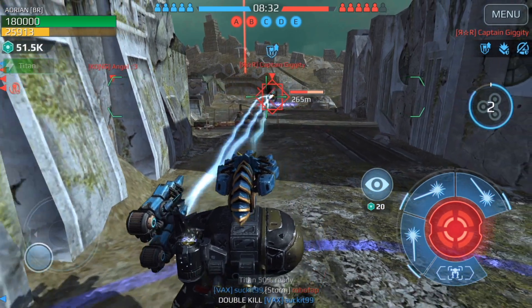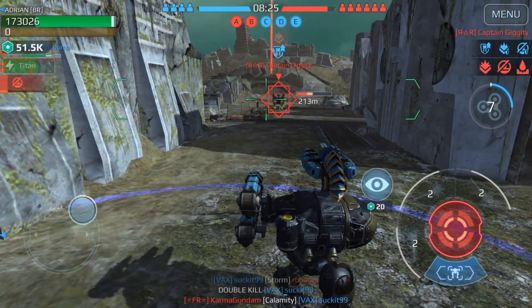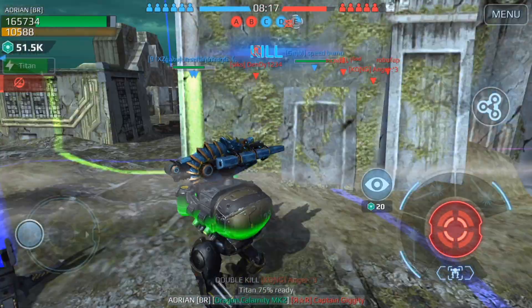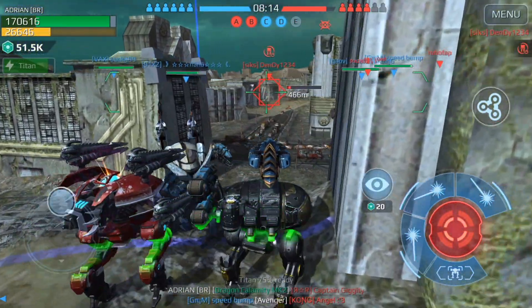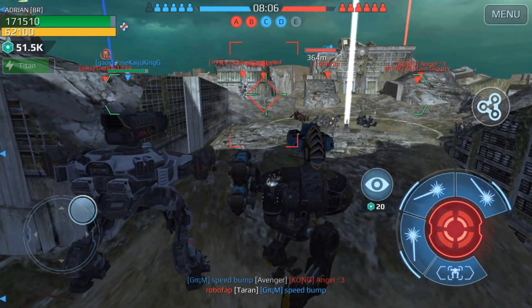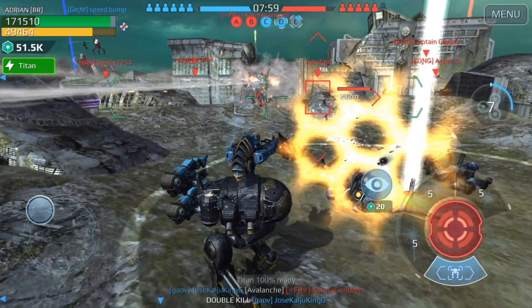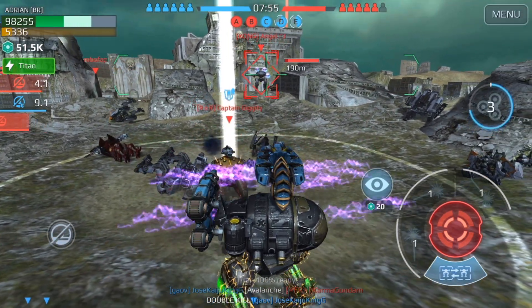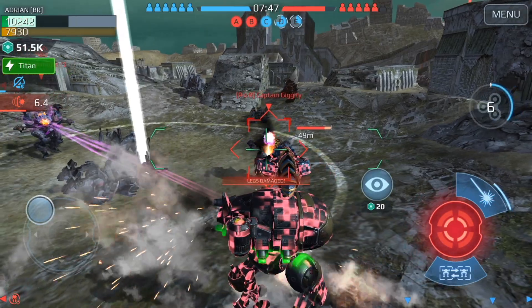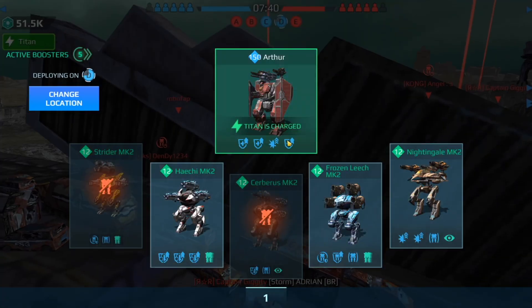I should keep my distance — that guy went to center. I locked him again but my shield has dropped. There was a Phantom that moved to center. Let's move on over to this side. There's a lot of stuff going on here. I got him with some corrosion but I'm not sure if that's going to be enough. Our Arthur is ready — let's drop in over here.